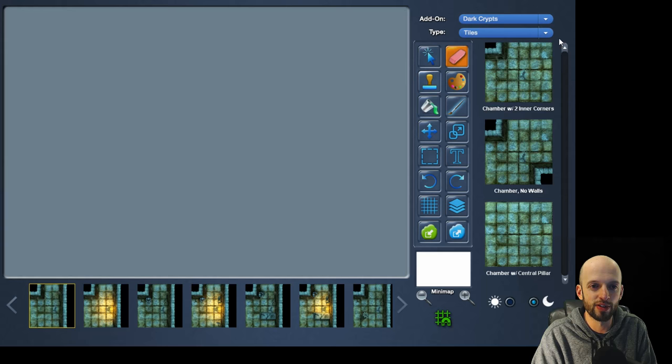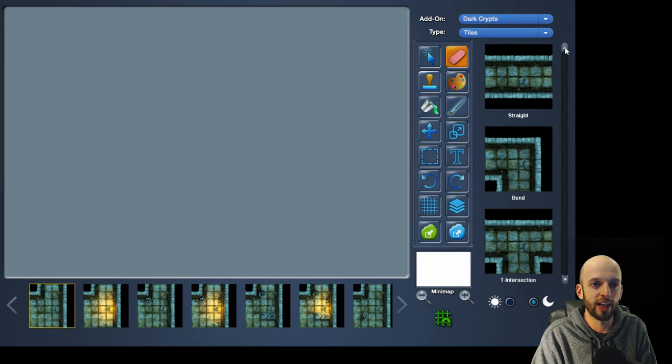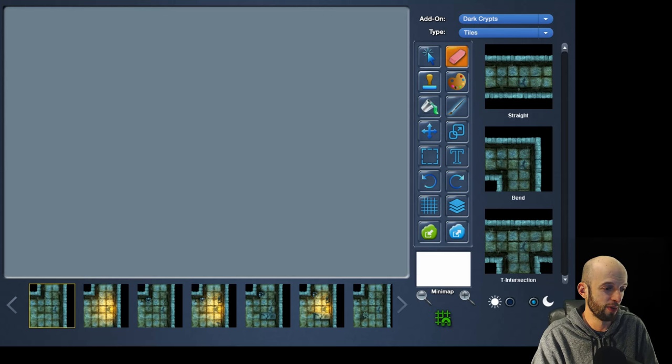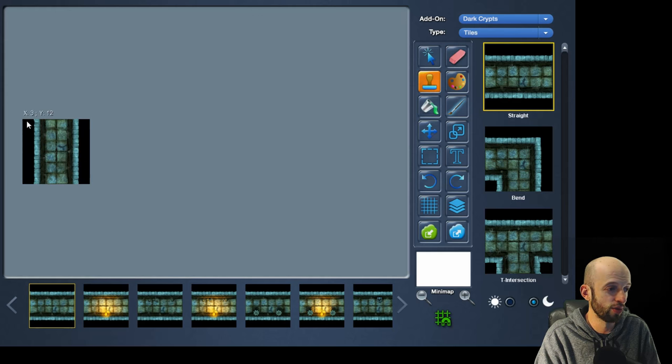Anyway, let's build a dungeon map — file, new. Starting at the top, tiles — we only have one tile set here, the dark crypts, but they've got sci-fi and a bunch more planned with lots of add-ons. Let's say there's an entrance to this dungeon and we'll use the stamp tool.